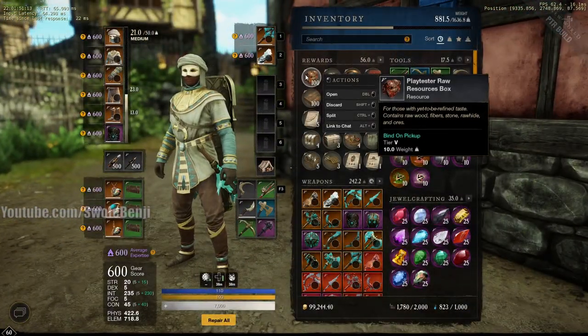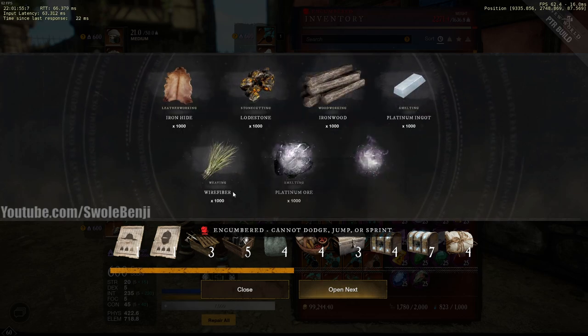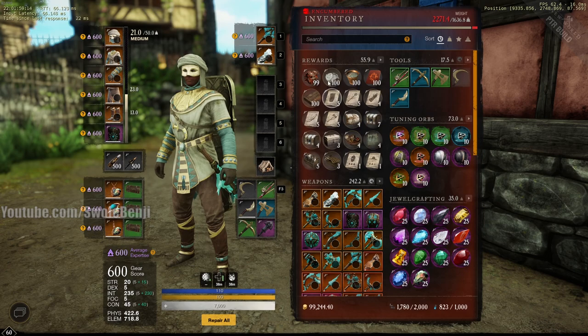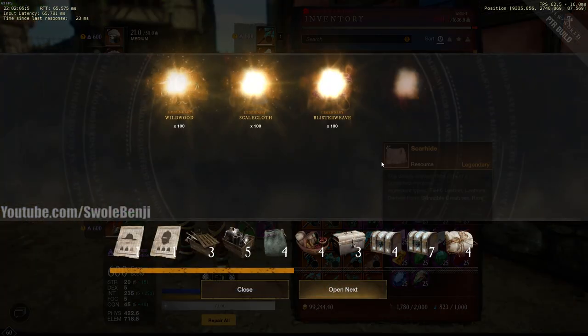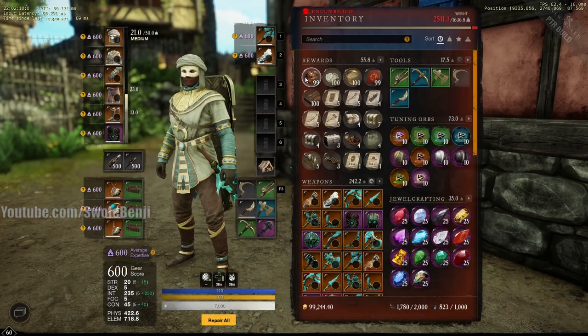Let's open the raw resource box — look at that, I just got a thousand of everything in the game. There's also a food resources box, a water box, and a rare resources box. If only we could have this on the live realm.